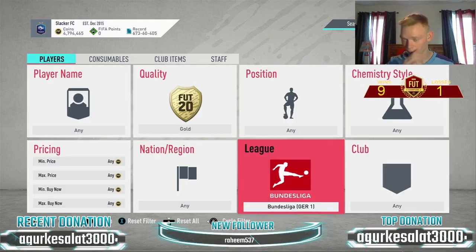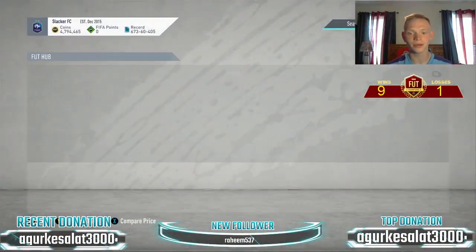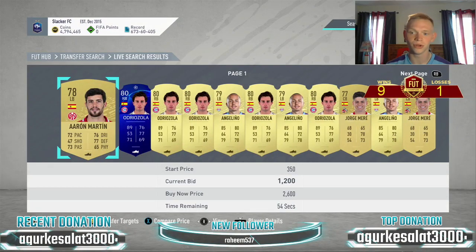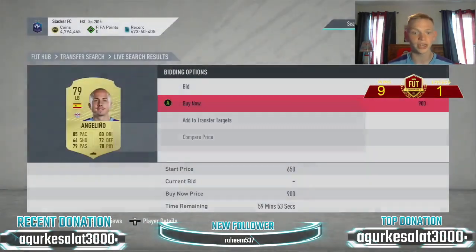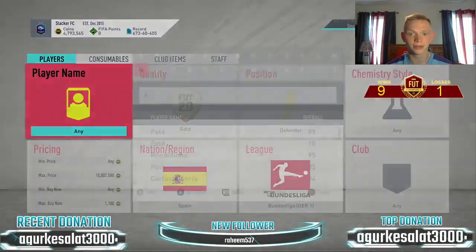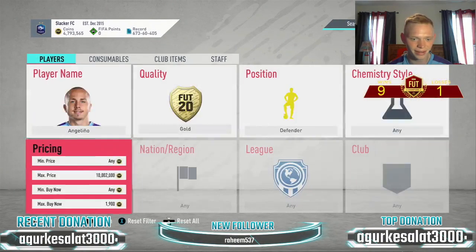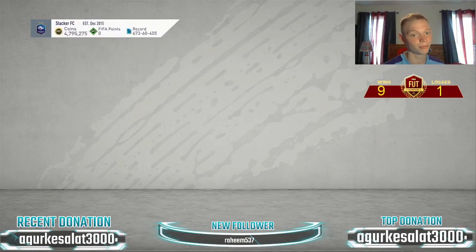Moving to the Bundesliga — Spanish defenders. This is one of my favorite filters. There are four players: Aaron Martin, Odriozola, Angelino, and Jorge. They're selling around 1,400 to 1,800 coins, so I'd snipe at about 1,100. First search — Angelino for 900 coins, and he was up there for eight seconds with no competition. We'll list him up at 1,800. This Spanish Bundesliga defenders filter is probably my favorite — just really easy to do.